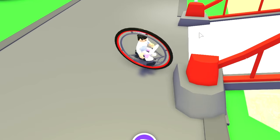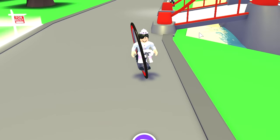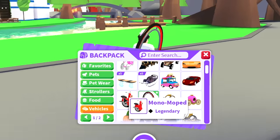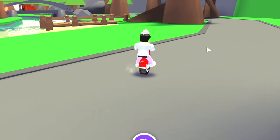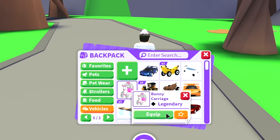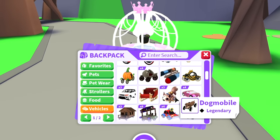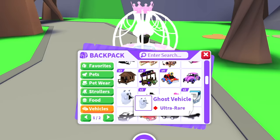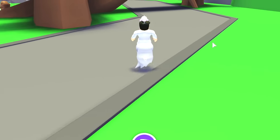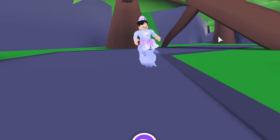We also have the new squirrel cars and the rootkin carriages. One of the items I did get is the monocycle — this is a rare vehicle that not a lot of people have, so I'm pretty happy I got it. Then we have the mono moped, another really cool item. We pretty much have every single rare vehicle in the game. I think the rarest one is probably the bunny carriage.